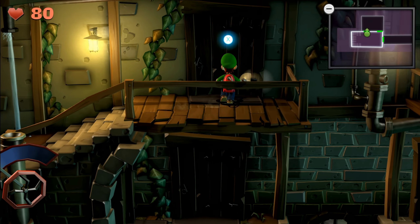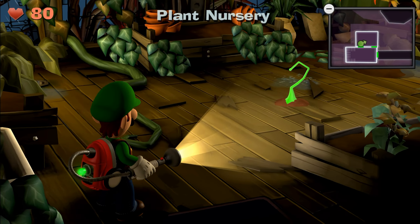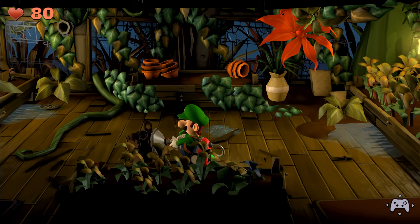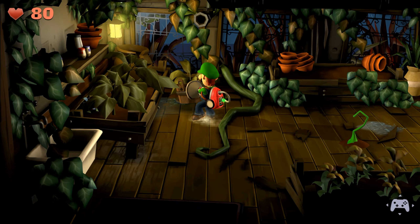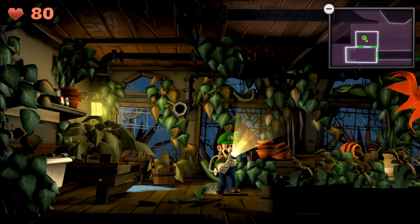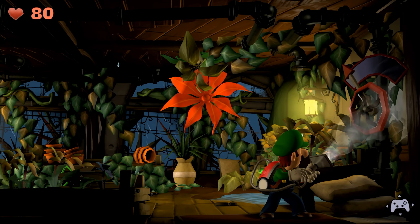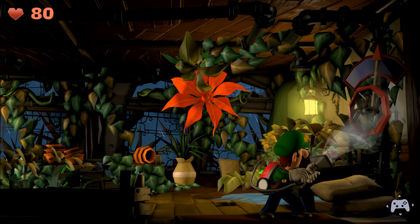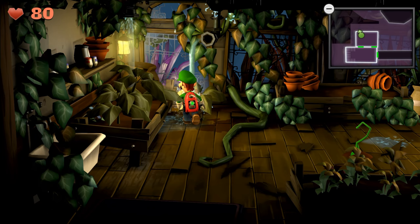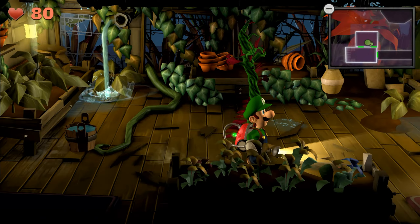That's probably a gemstone — I probably can do something, I just don't really know what to do. So we're going to have another vine take us up, it looks like. There we go — I was right. And then we can get ourselves a vine. Very, very nice. Is there anything over here if I flash it? No? All right. Up you go, Luigi.